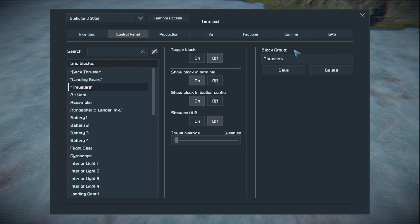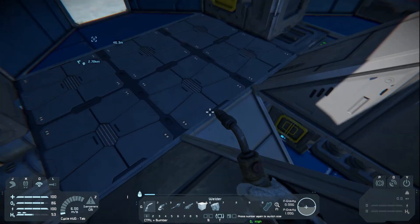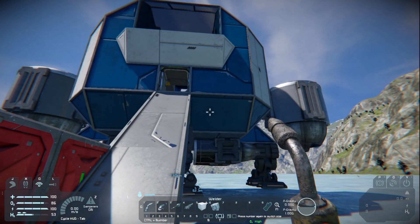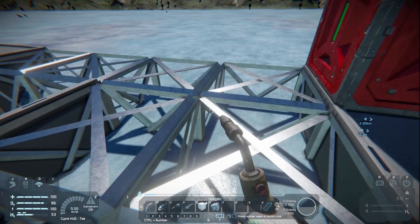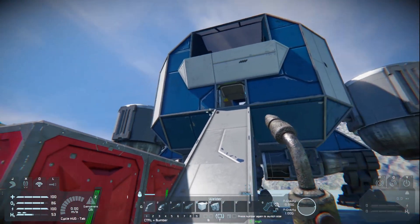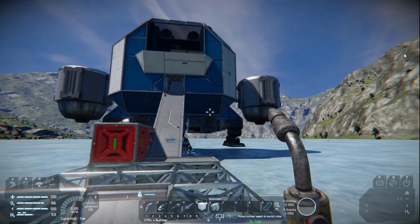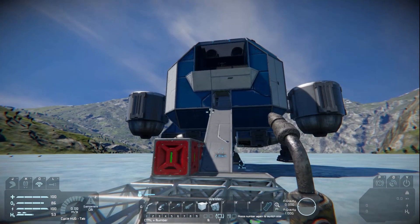Hit I for India, go to control panel, and we can turn our thrusters off. Now, the alternate thing you could do instead of using a merge block every time is set up a connector here and a connector there — we'll go through that later. Using connectors still allows you to transfer materials from your station to your ship, but does not convert your ship into a station. It also allows you to share power, so you can mine and have it sent directly up into the refinery.